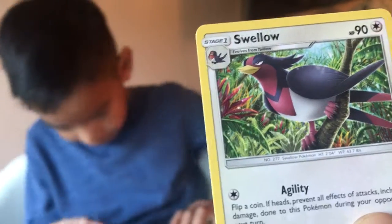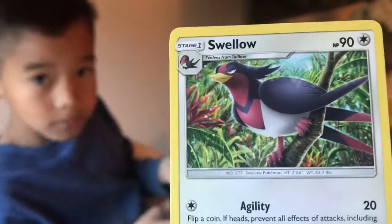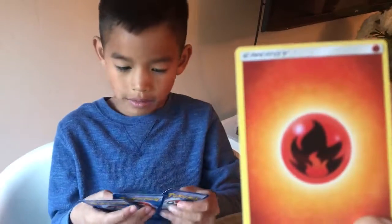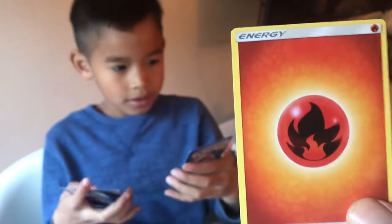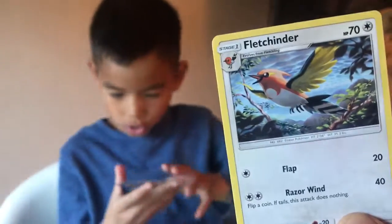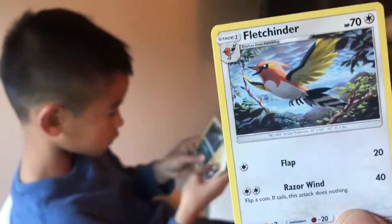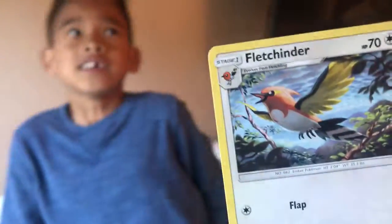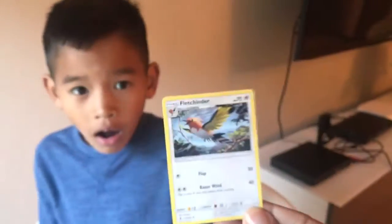Stage 1, Swallow, HP 90 — that's on the borderline of my announcer voice, has to be 100 or more. It's a Fire Energy. Fletchinder — one of my favorite Pokemon. Fletchinder, Stage 1, HP 70. This is not HP 100 or greater, but since it's one of your favorites, here comes my announcer voice. Stage 1. Fletchinder. HP 70. One of Bentley's favorites.